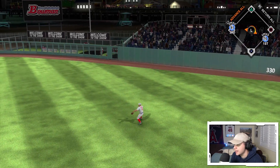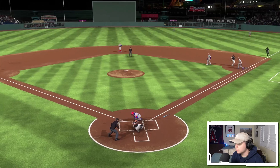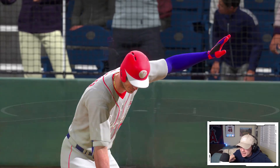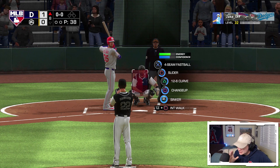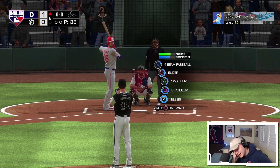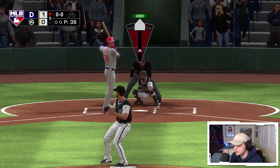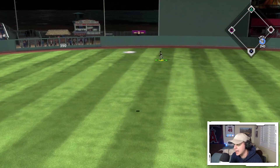Duke Snyder — I'm running, we should be in there. I moved the stick — why didn't he do the slide? I got absolutely shafted. I literally moved the stick for him to slide and he still went in feet first — that is not what I wanted. I would have been safe if I'd gotten the slide that I told the game to do.